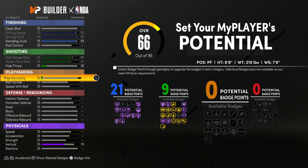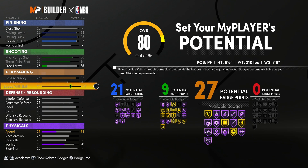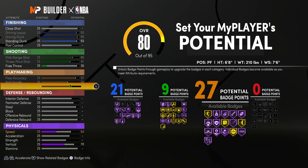For the playmaking — I feel like this is the best part of the build. You guys said on the last video that it had zero playmaking. Now we're stepping it up. Max all of this out for a grand total of 27 playmaking badges. That gets you Hall of Fame Dimer, Hall of Fame Bullet Passer, Hall of Fame Floor General, Hall of Fame Downhill, and gold Quick First Step. At 99 overall you get Hall of Fame Quick First Step.